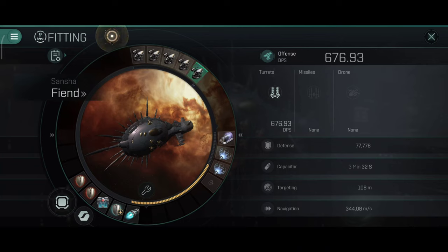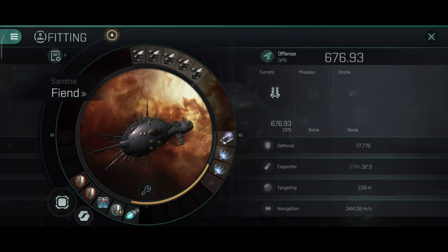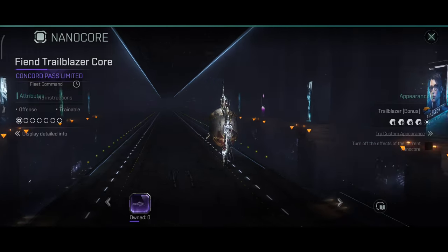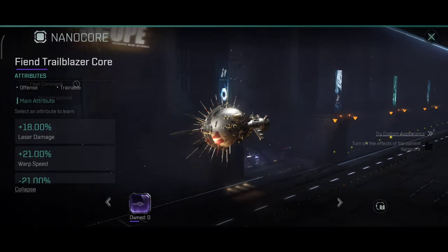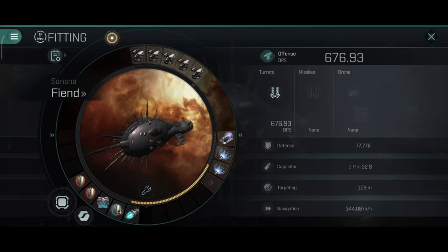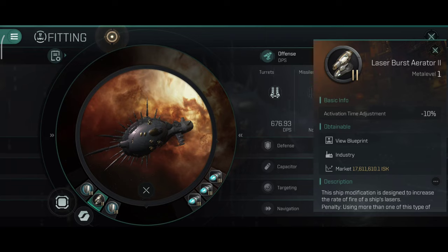This is my personal Fiend. Next week, when I get access to the test server, I'll show you a lot of different builds, but today I'll be focusing on my own build. I use pulse lasers, one scrambler, dual webs, one afterburner, damage control, dual adaptives, and one large shield extender. I really love the passive tank on the Fiend — it's an amazing passive tank ship. As for the nanocore, you can technically use the old ones since they are compatible, but currently there is only one nanocore for faction cruisers: the Trailblazer nanocore. For rigs I have one anti-EM, anti-thermal, and one laser burst. This is a relatively cheap build.